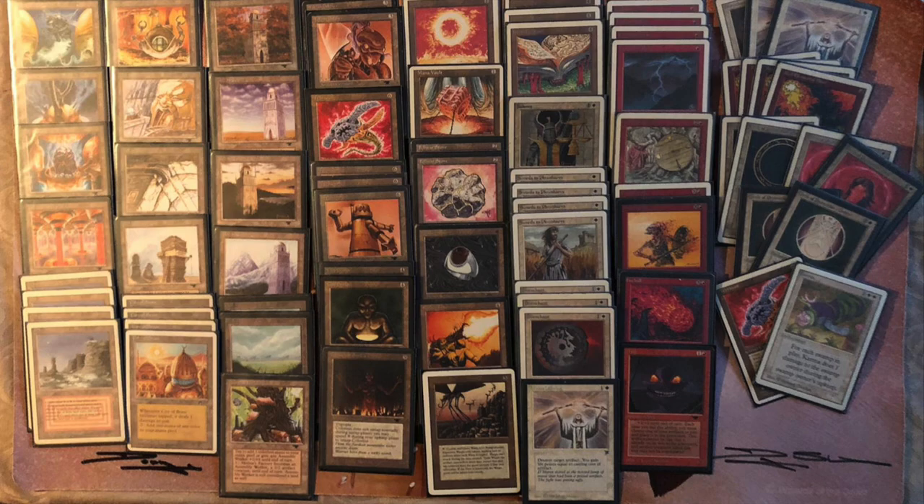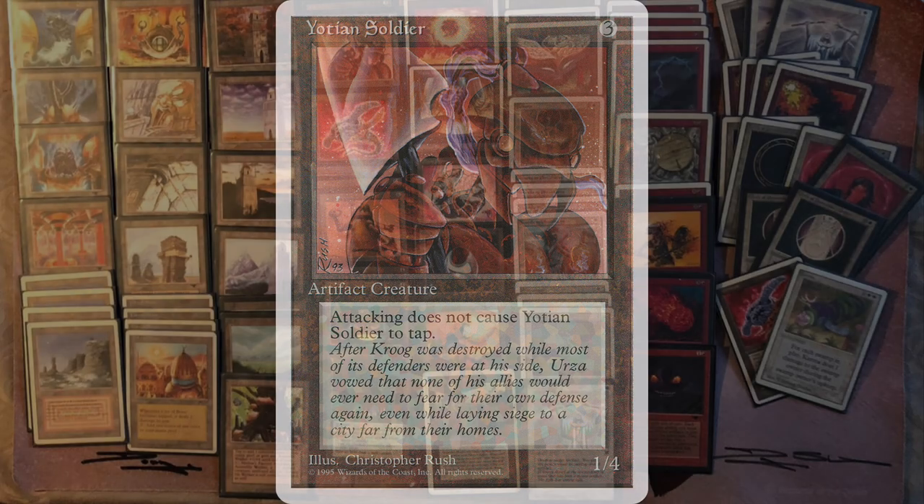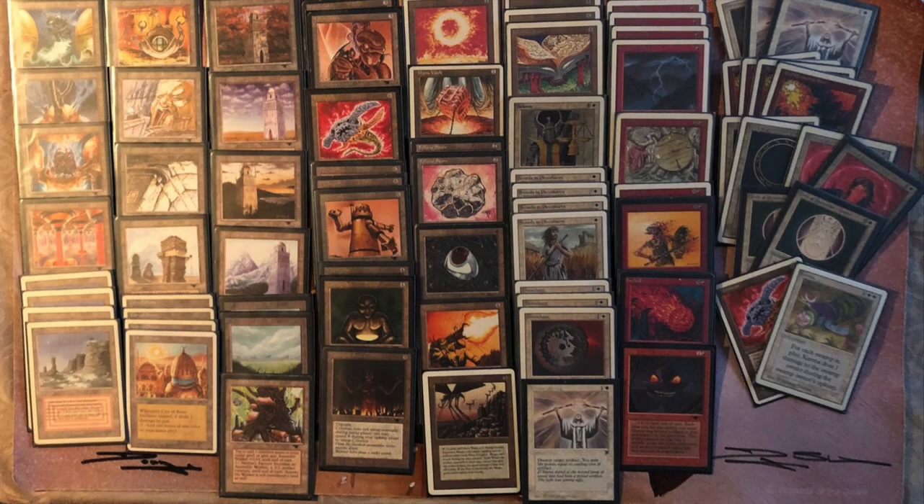We see a few cards I really like. First off, the two Yotian Soldiers. I think Yotian Soldier is a really nice card — it usually doesn't make the cut when I'm making decks, but it is really good. For three mana you have a 1/4, so it can stop Mishra's Factory, every one-drop, and can block Serendib Efreet. It doesn't work against Argothian Pixies, unfortunately. But it's really good and you can attack with it because it doesn't tap when it attacks.